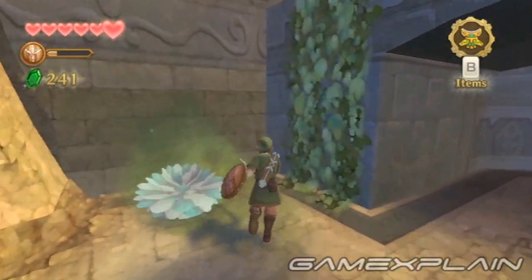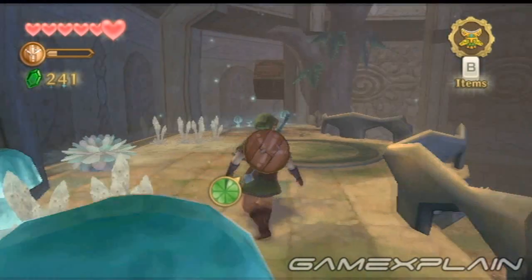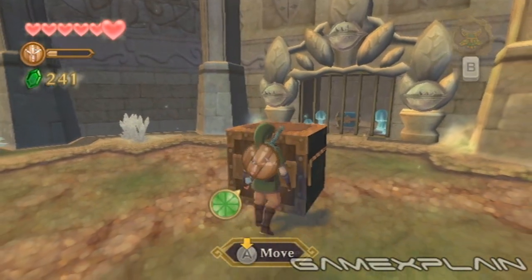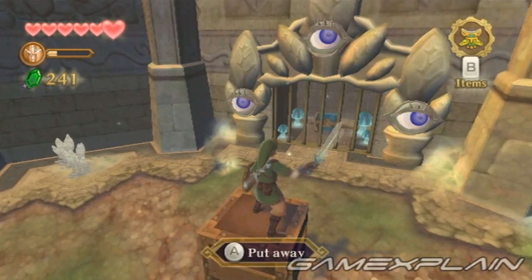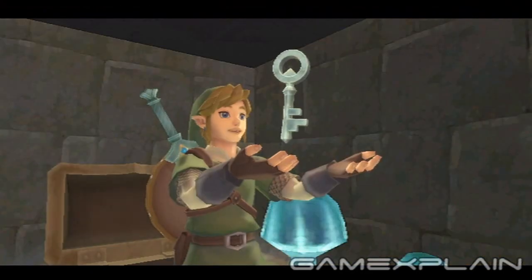There's a chest you need to get to, but there's a puzzle you have to solve first. Climb the vines up to the balcony, then look for a suspended box on the far side. Use your Beetle to cut it down, then push it off to the lower floor. Now position it near the middle — it needs to be close enough that all three eyes can see you when you stand on top of it. Now make them dizzy like the others by waving your sword in a circle to allow access to the chest. You'll find a small key inside.